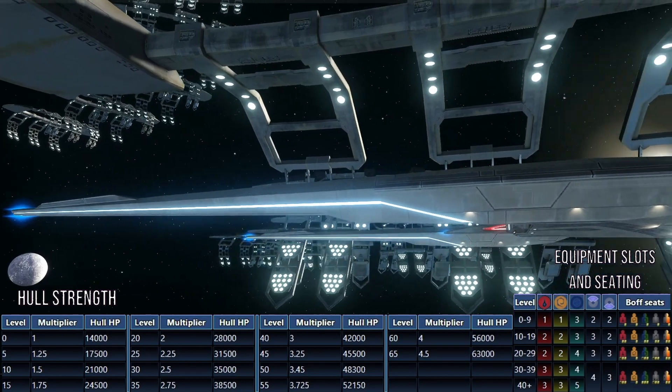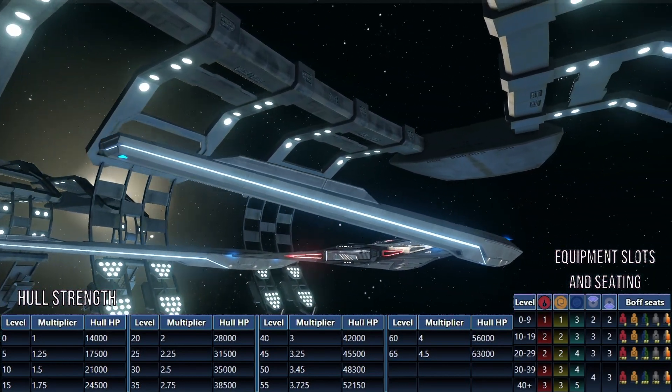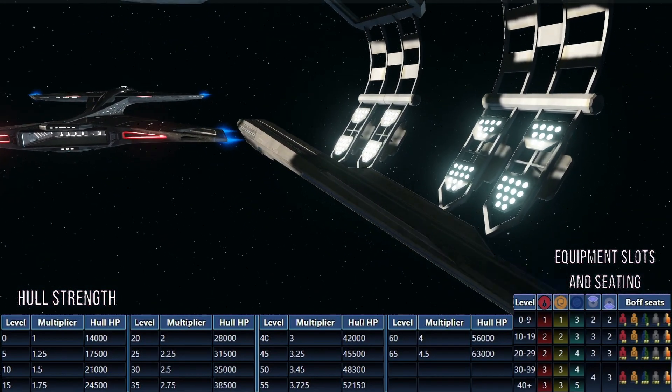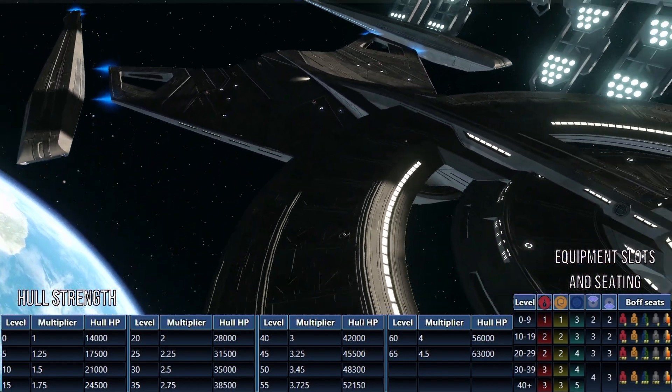For every 5 to 10 levels that you pass, your starship will unlock more and more features. If there is any confusion about the ship's scaling, here is a detailed table overlaid on the screen. If there is anything else that you have been wondering about the scaling, feel free to ask in the comments.